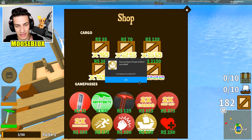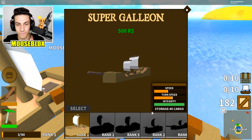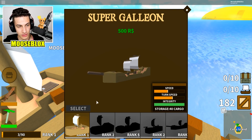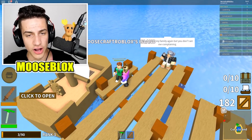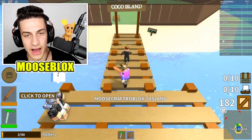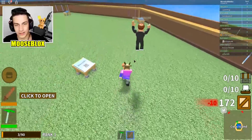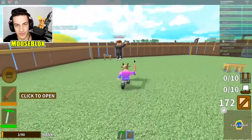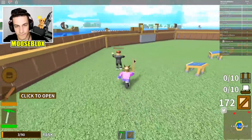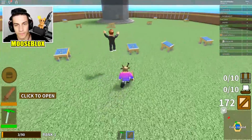I'm gonna buy it — I bought the super galleon! Now we have the super galleon selected. Hey, what are you doing on my island? Get out of here! Stay off of my island! What's up — this guy is on my island trying to take my stuff.